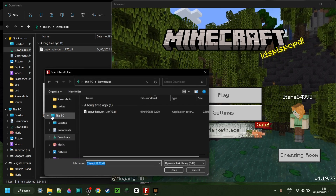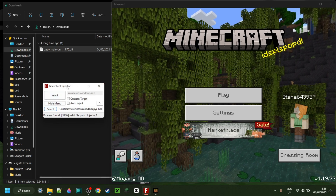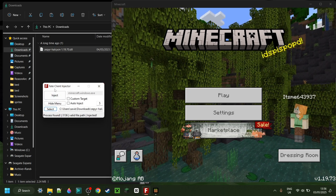Here I have Fate Client Injector. This is a standalone DLL file, so you will need an injector to inject this. I highly recommend Fate, which will also be in the description.